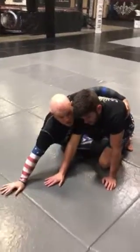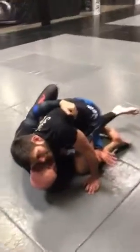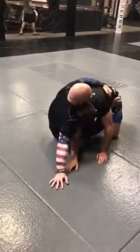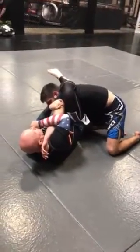An alternative move I could do is just reach under. If this leg gets stuck, I turn it into a sweep. If I get this leg, I'm not letting him posture up.